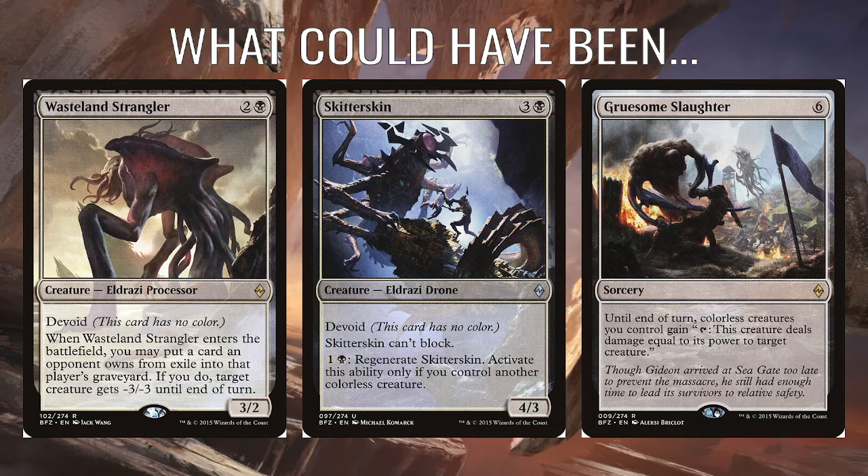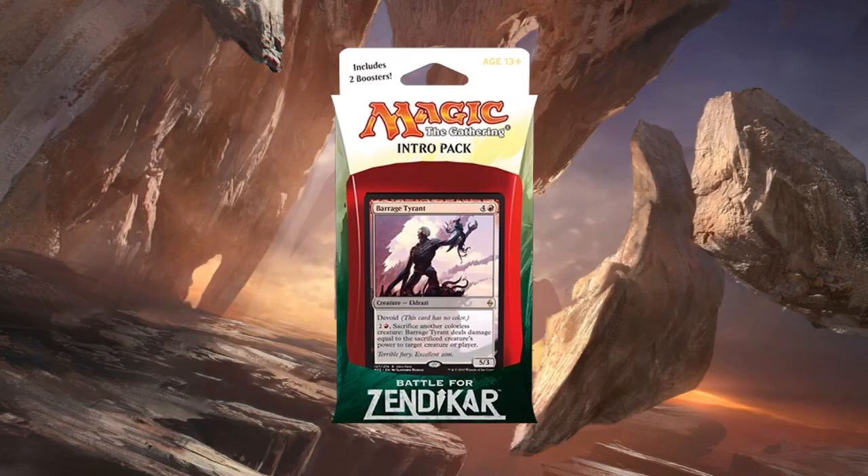Also, just why not — Skitter Kin could have been here, three and a black for a 4/3. It's a fairly big creature, can't block, and you can regenerate it, but only if you control another colourless creature. This is also one of the last few sets we're going to see regenerate, because it's getting phased out after this — I think it might show up in Shadows Over Innistrad, but its day is finally coming where regenerate is retired. Overall, I think this one's alright. I like the synergies with all the colourless spells and colourless creatures — some interesting creatures in here. I think it's pretty solid as a black-red aggro deck. Not as much as the blue-green Eldrazi deck — that was much more to my taste — but this one is still pretty good.